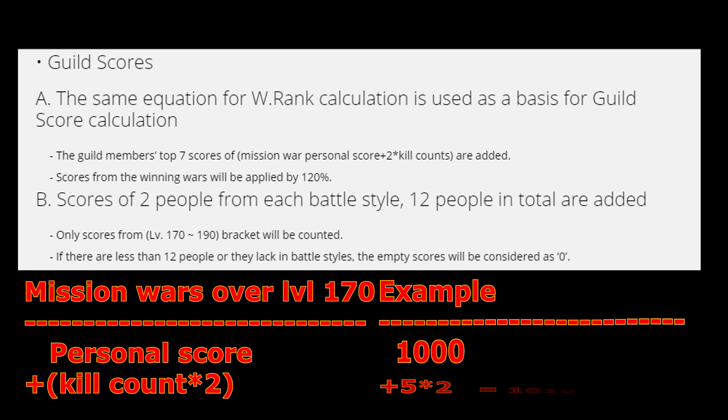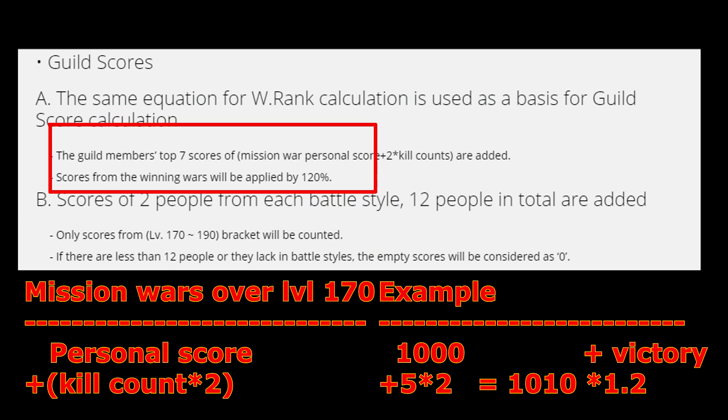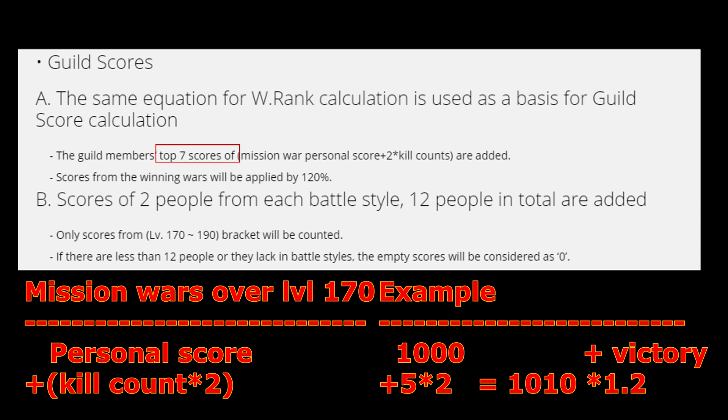So let's say I made 1000 points and had 5 kills — that means the guild will receive 1010 points from my contribution. Also if your nation wins that war, your score will receive a bonus of 20% too. However that is limited to a maximum of 7 entries a week, but luckily the game will select the highest 7 of all your points, so you don't have to go full farming mode in every war during the week.